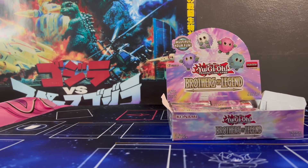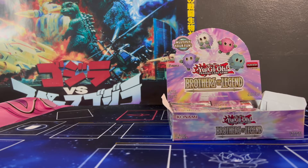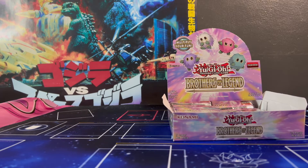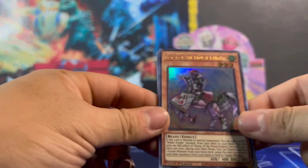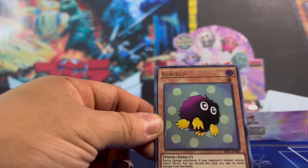What I like about this pack is that it helps new players catch up and then keep up, because there's Nibirus in here. Exactly — Forbidden Droplets. I think this came out just before Pasadena, purely because of the fact that we're getting ready to go back to competitions. I think they also have hand traps — I think Ash is in here.